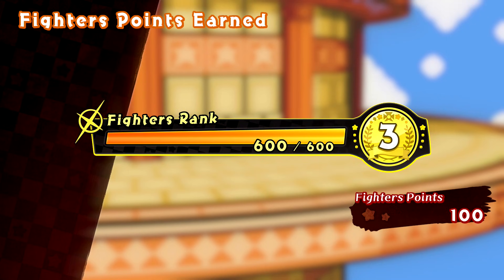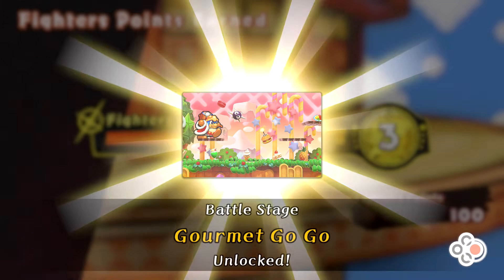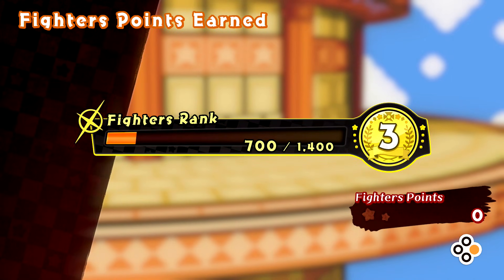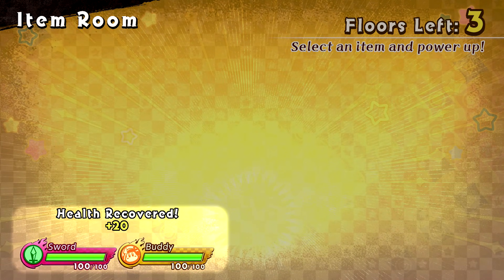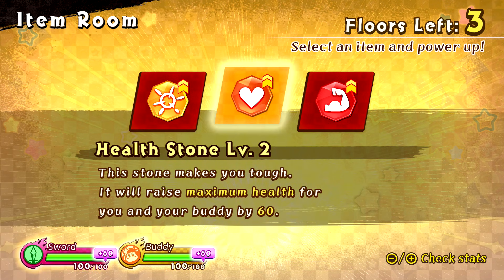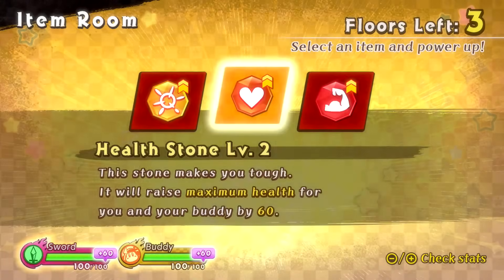We rank up again! Battle stage Gourmet Gogo unlocked, and Buddy Gooey unlocked! I wonder if we'll be able to play as the buddies, or are they only able to help us out - I guess we'll find out eventually. We got Quick Charge Stone Level 2 or Health Stone or Attack Stone - let's do Health Stone this time.